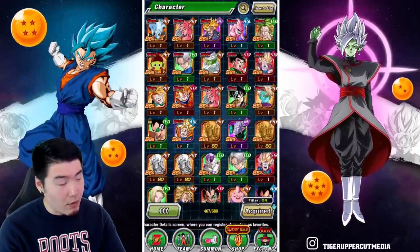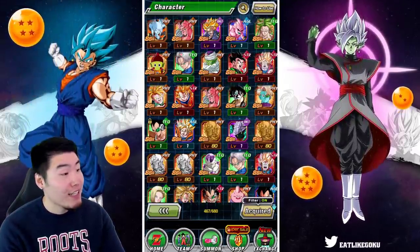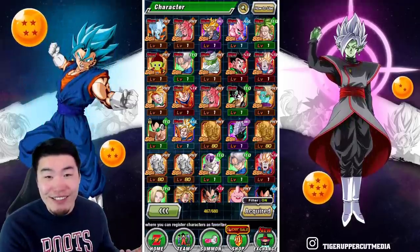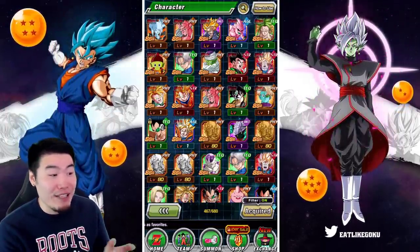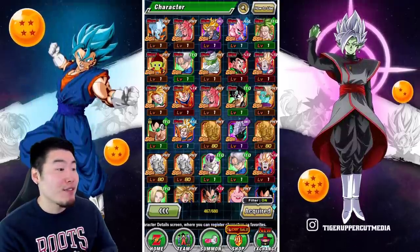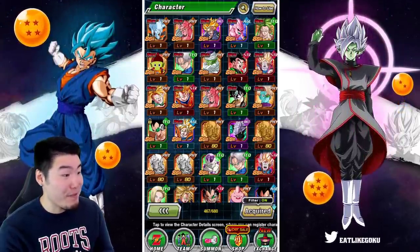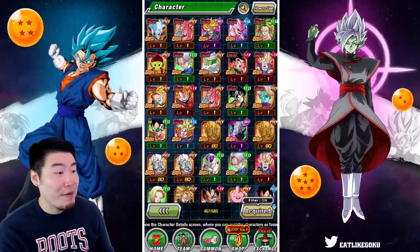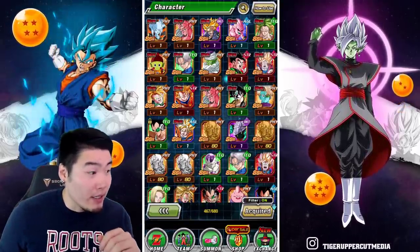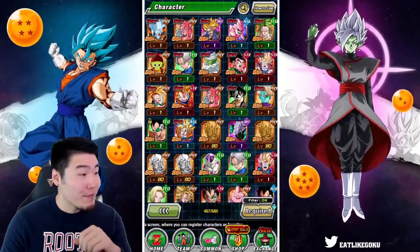Alright, so 350 — actually 370 stones spent. Decent amount of SSRs I guess, but we're kind of past the point where just pulling SSRs matters. Nobody cares how many SSRs you pulled — it's all about what SSRs, how many LRs, how many featured units. Abu's account had a pretty rough go of things. To be fair, I don't think he's summoned before on this banner, so this is like the first summoning session. If he's gonna keep going, he can probably spare a few stones.